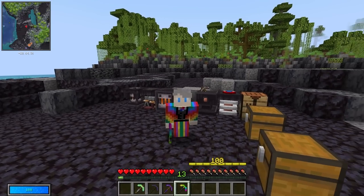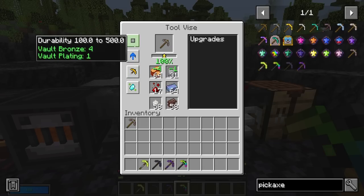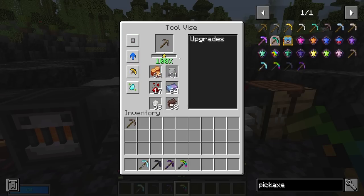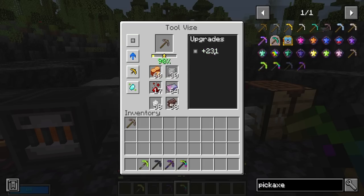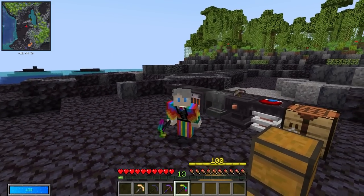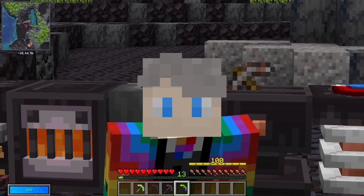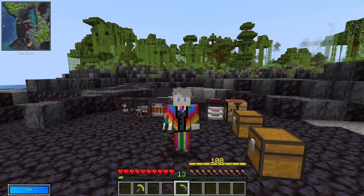Here's where things get a little bit different from what you're probably used to. When you upgrade your pickaxe it's going to change this bar. The first upgrade is always guaranteed to work — giving you 231 durability for example — but now the number changes to 90%, meaning there's a 90% chance your next upgrade will succeed, and if it doesn't succeed, it breaks. That's right — your pickaxe breaks. So you could spend three omega pogs on a pickaxe and then it just breaks when you try to upgrade it. It really is testing how greedy you're going to be with your upgrades.